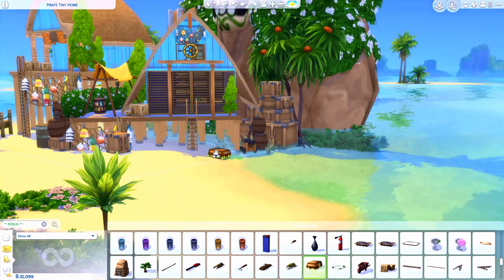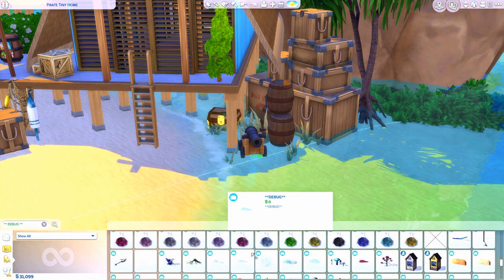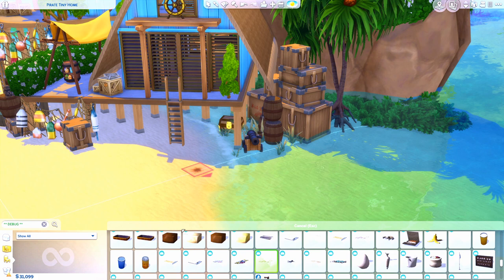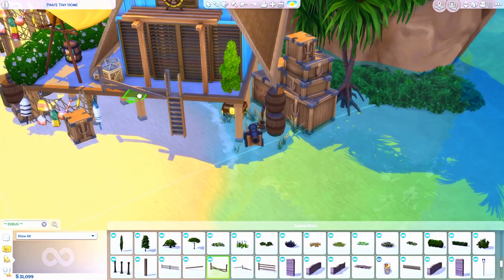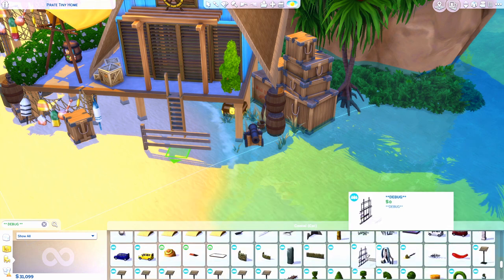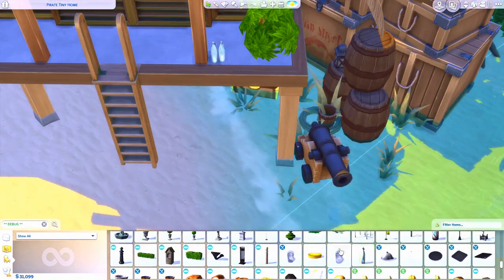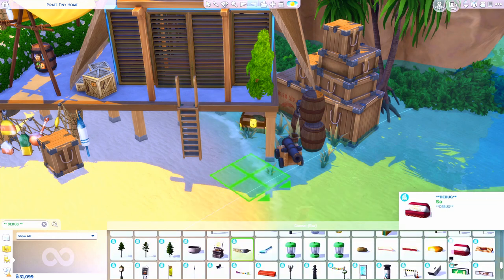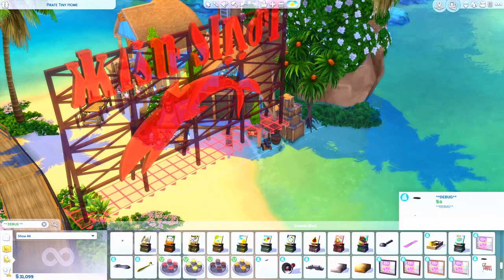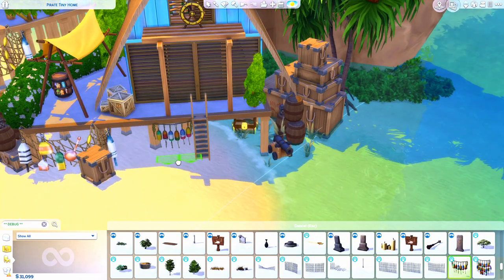I am particular about organization on my ship — they give you three barrels for cannonballs, but my teammates throw all the different types in all the different barrels. I have to go down and sort them: firebombs in one, regular cannonballs in another, skeleton ones in another. I'm a different type of pirate. But typically pirates aren't too worried about keeping things uncluttered, so I wanted this build to feel very cluttered, messy, mismatchy, and a little dirty.